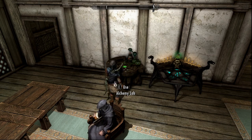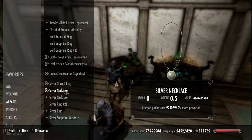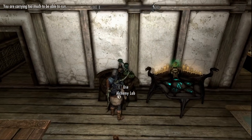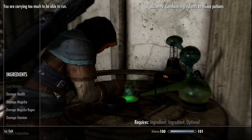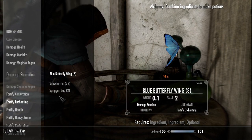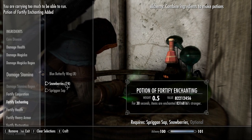So we equipped our created potion — our extremely powerful item that we made in the restoration loop video. Potion of enchanting. Great, we have that.